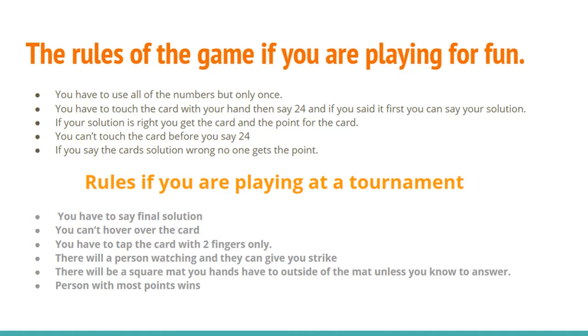The rules of the game if you're just playing for fun: you have to use all the numbers, but only once. You have to touch the card with your hand and say 24. If you get it first, you can say your solution. If your solution is right, you get the card and the points for the card. You can't touch the card before you say 24, and if you say the wrong solution, no one gets any points.